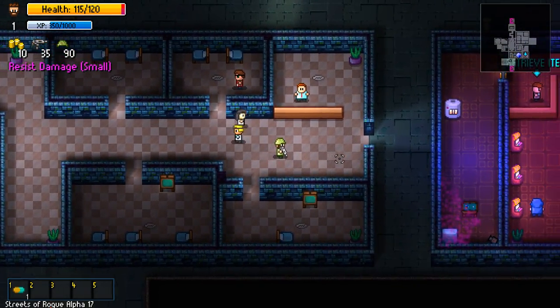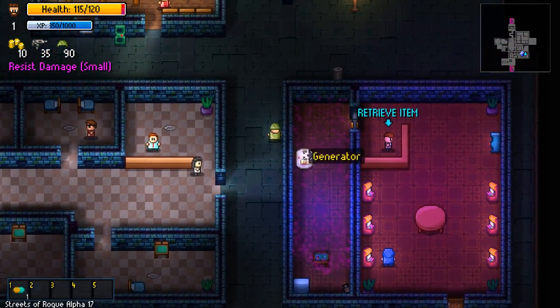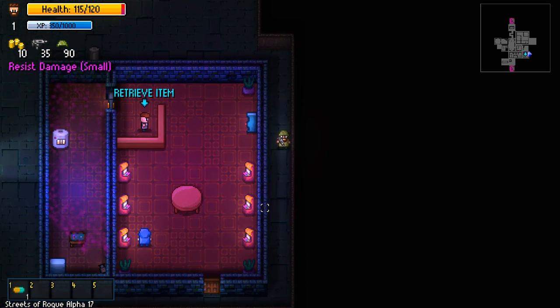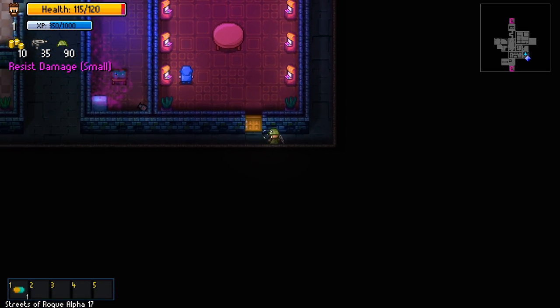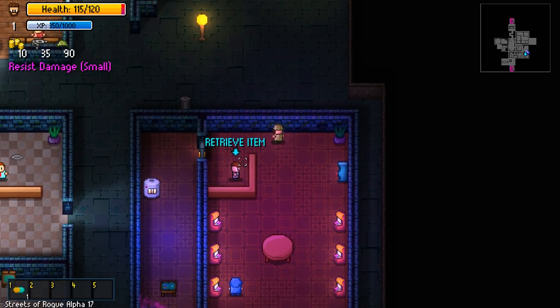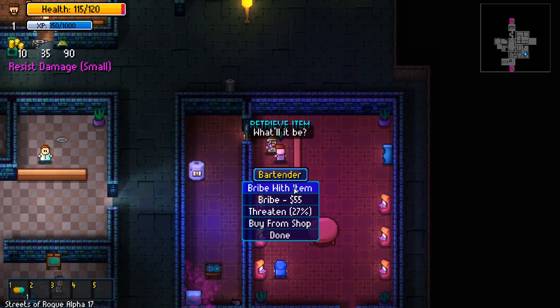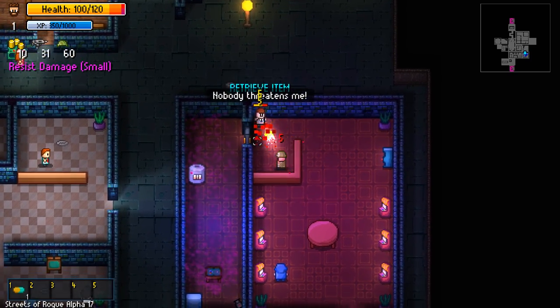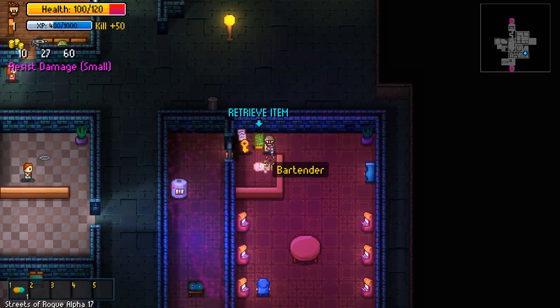There's a thief — I must be able to steal money from people too. I need to retrieve the item from this guy. Do I need to kill him or what? Bribe with item... Threaten — let's threaten him. Oh no, that didn't work. Well, fine. That's what's going to happen — you're going to die.